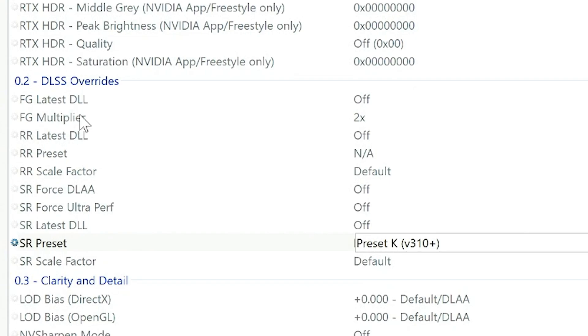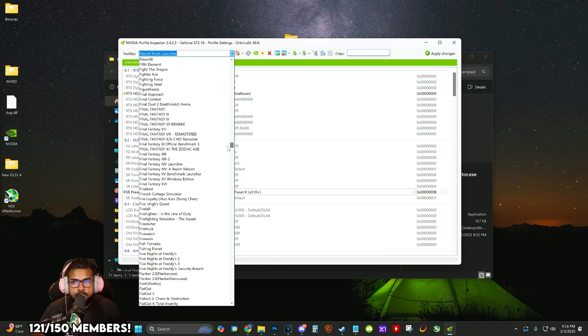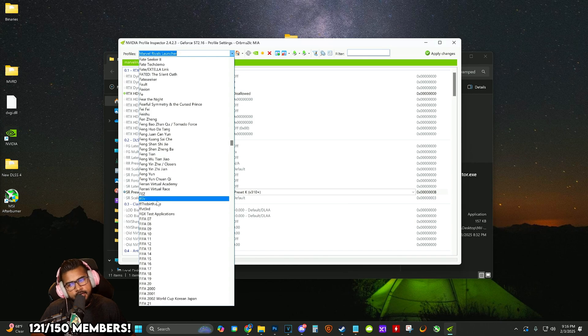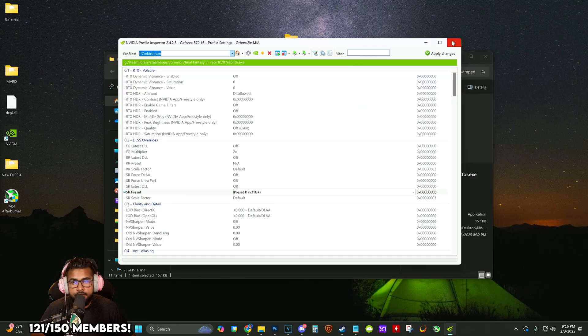If you have frame generation in capable games, you can go ahead and change that to work with the latest one. But because you did it globally, it'll already take effect on all those other games. I even added FF7 Rebirth to double-check — Preset K has been selected for it, so we're all squared away.